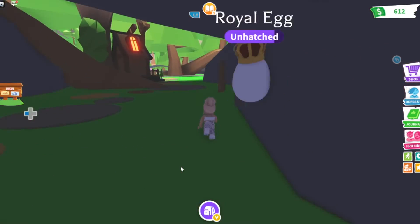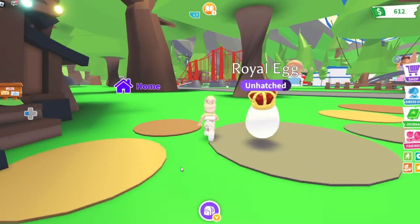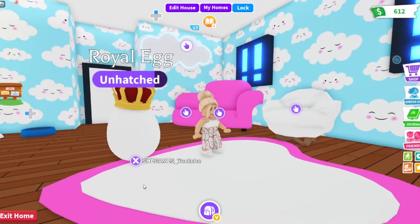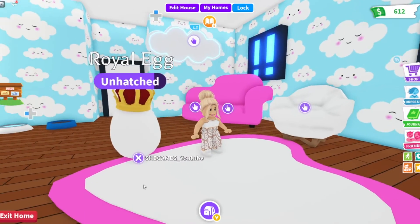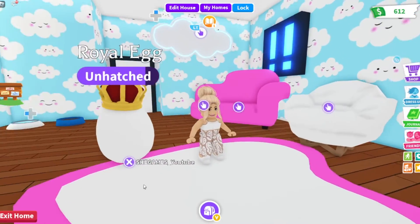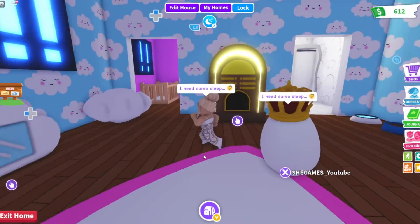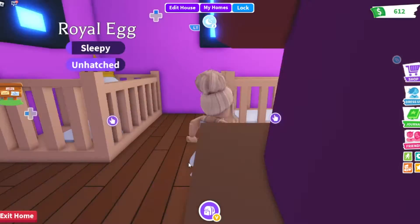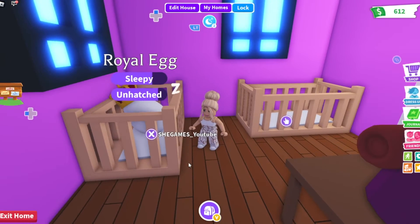Egg, you have not asked for anything — you are quite content. Are you sure there's nothing that you need? You're not hungry? Thirsty? The egg is just dancing, vibing to the music, no cares in the world, and we're just waiting for it to hatch. The anticipation! Let's change it to nighttime. Egg is tired. Good night, royal egg — I'll see you when you wake up, when you're all hatched. We've only been waiting forever. Editing is a beauty.